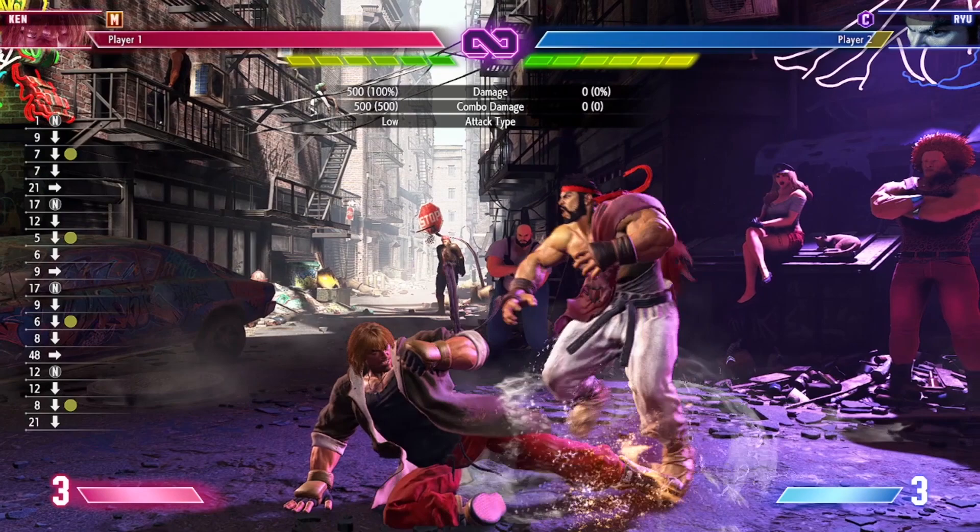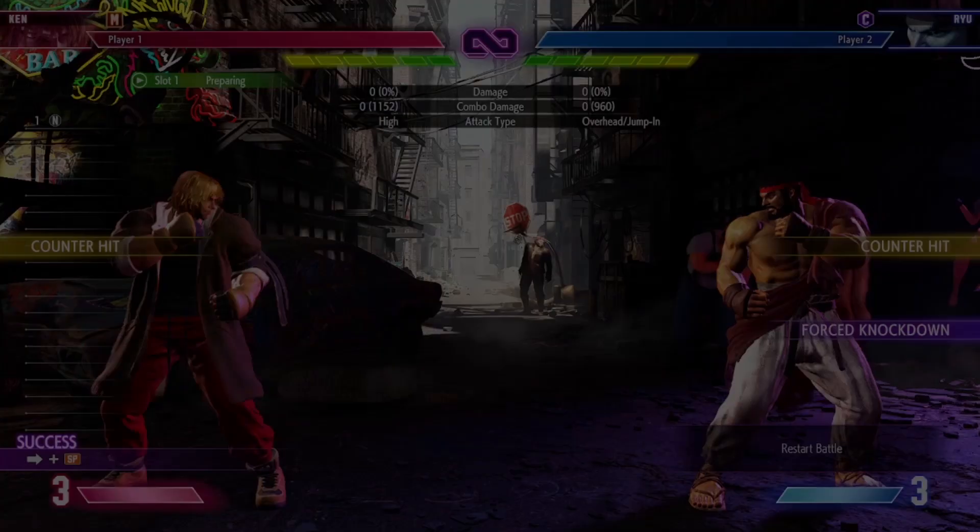One of Ken's primary pokes in modern controls is his down medium attack. It's quick, it has good range, and it's a defining part of the Shoto archetype. Learn its range and use it plenty to stop your opponent from walking at you.